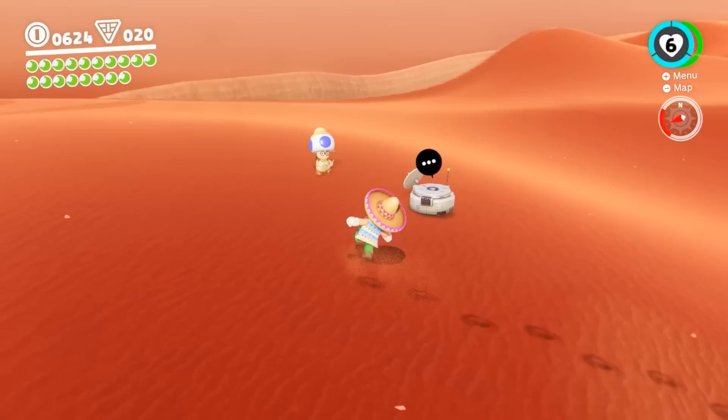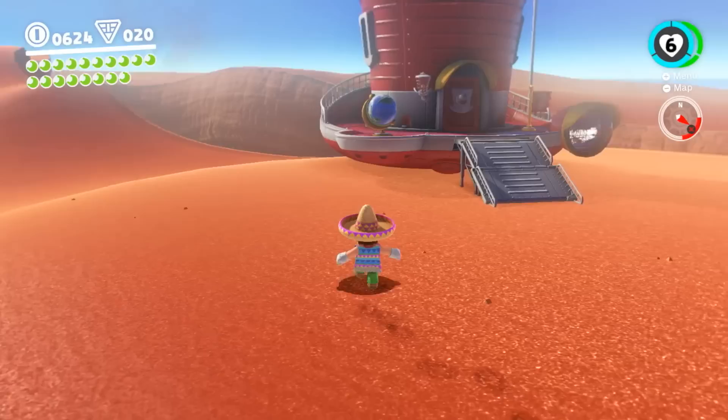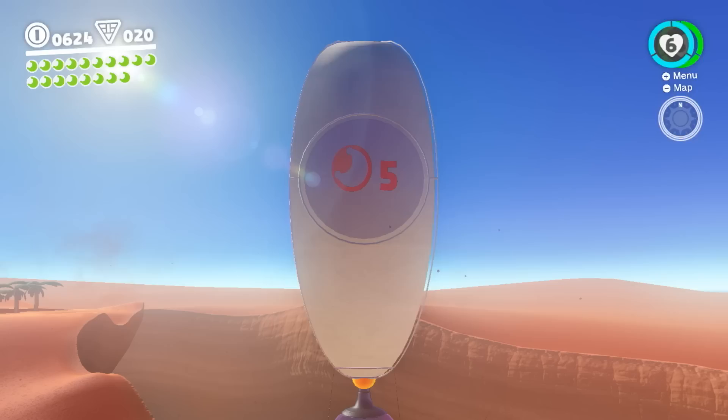Having just finished Rabbids Kingdom Battle, I'm more curious about the topography of this Mario world. Is there a set map or does it change? The Rabbids world was a VR-type thing that exists outside reality — a world that's not real. What we're seeing here is the canonical real Mario world, free of rabbits. I'm going to power this up and you'll see how we get from place to place.